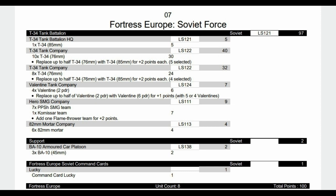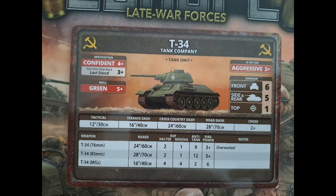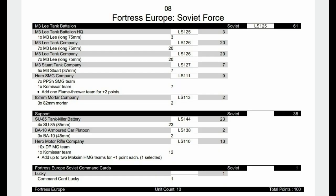Now we have the T-34 Tank Battalion — the non-hero version, a little bit greener. We have one T-34 85mm for the HQ, then a unit of 10 in the formation split half 76s and half 85s, a unit of eight again half-half split, a Valentine tank company of four Valentines with six-pounders on two of them, a Hero SMG Company, six 82mm mortars, scout cars for spearhead, and a lucky card. The T-34 tank company is aggressive, confident, with a 3+ last stand but a green skill rating of 5+. Armor and weapons are the same as the hero version — you've got anti-tank 12 with them.